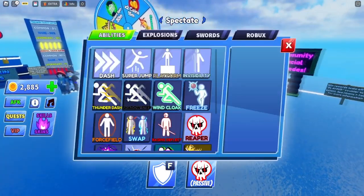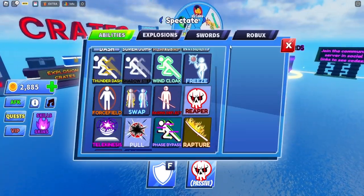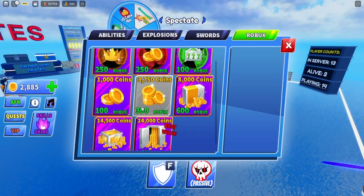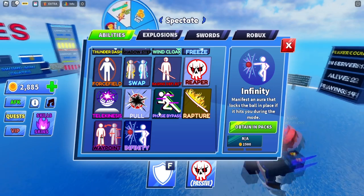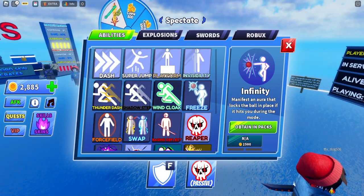Now for skills — if you want to get skills there are two ways. Robux: of course you can buy coins and spend 10,000 for the best skill in the game, Infinity. Or you can grind it out and get these.